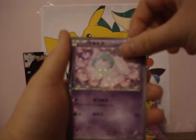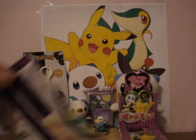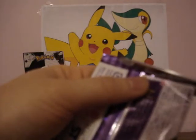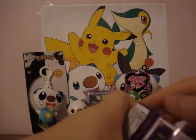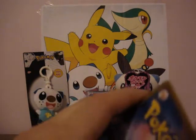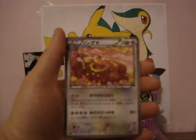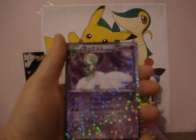Torchic, Ralts, Ralts, Serperior, and Stunfisk. The last pack — Torchic, Ursaring, Torchic, Blub, and a Gardevoir.